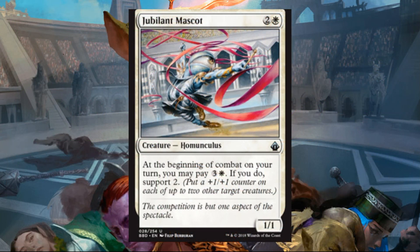Jubilant Mascot: white and two, Homunculus, one-one, Uncommon. At the beginning of combat on your turn, you may pay white and three — if you do, support two. The card itself is really good in Limited because as long as between you and your partner you have a couple creatures out at any given time, this is going to be a fantastic mana sink. It puts your opponents in a tough position — they either have to burn a removal spell on this one-one, or they could find themselves falling back as your creatures start getting bigger. Maybe one of the best mana sinks I've seen in the set so far.